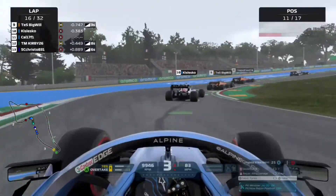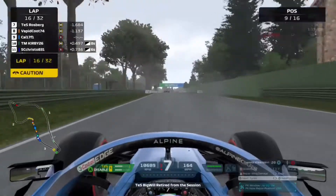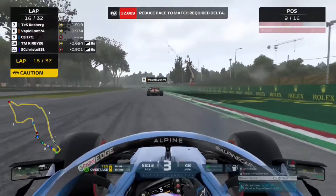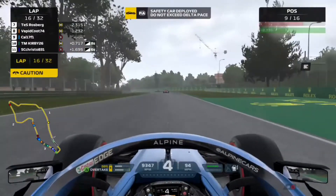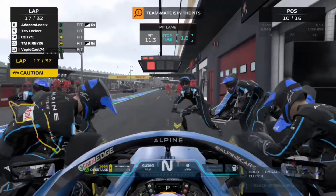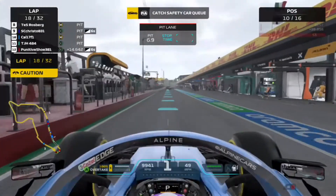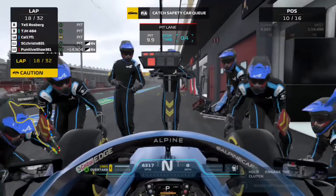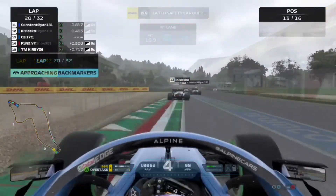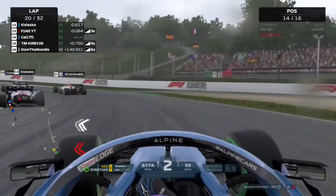It's nose to tail out there — two McLarens followed by two Alpines — but a McLaren and our teammate have gone off into the wall and the McLaren looks to be out of the race, which has also deployed another safety car. We come into the pits for intermediates but the team has brought out slick tyres, meaning we'll have to pit again next lap for the intermediates. That drops us to the back of the field, which is very frustrating, but we can't feel sorry for ourselves.